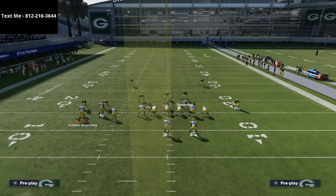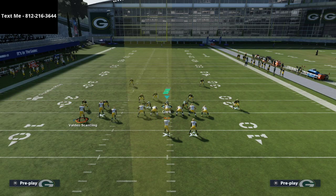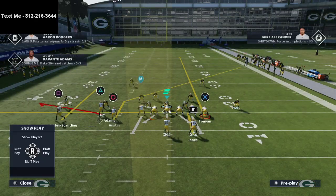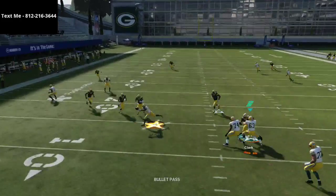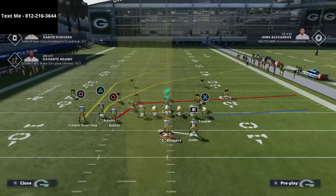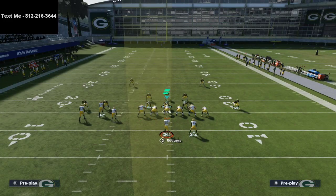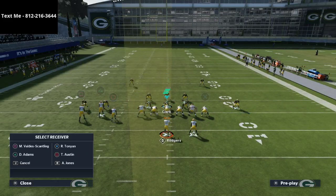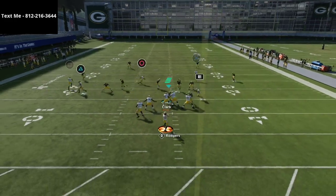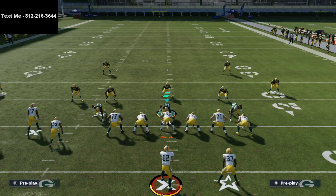Tampa 2, same thing — the purple hook vert hook to the slot corner does a really good job against curl routes. I just want you to watch Aaron Jones: with the yellows at five yards, he still gets the catch. He doesn't get yards, but you could double-juke or throw it at different points. The point is Aaron Jones is a really good read on this play as a check-down if everything goes south. You pull the zones, snap him right here, get it out, and go — that in-route is really hard to stop.